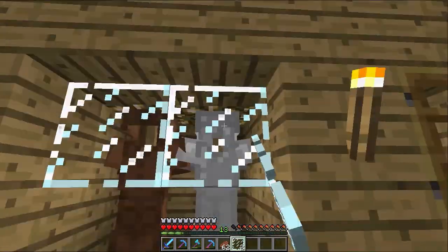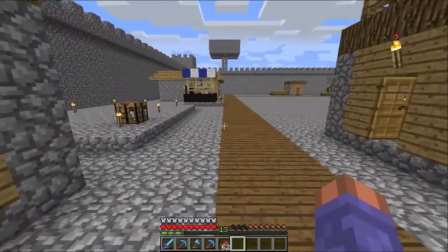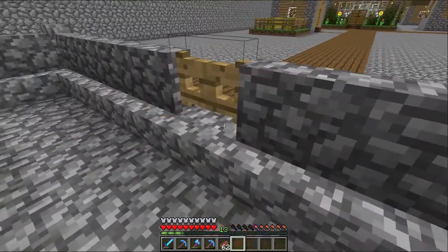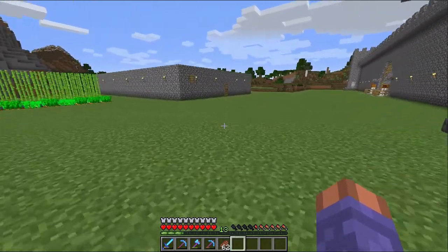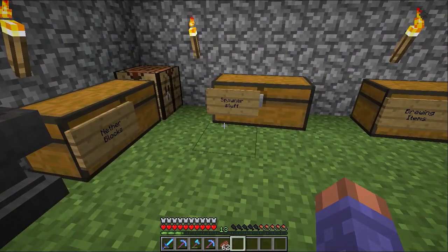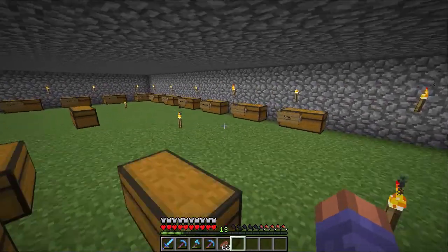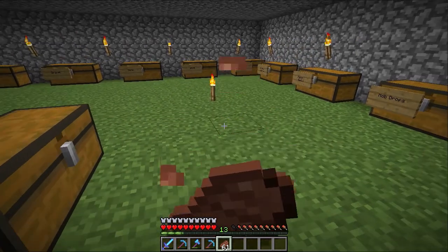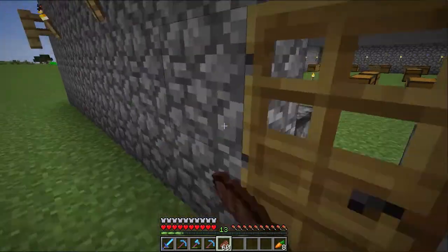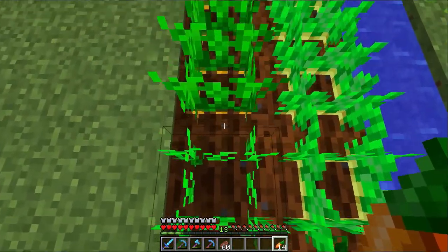I'm going to do a quick breeding session to try and get some levels — I want enough to get unbreaking on the helmet. I also want to get some horses today — just go out and get some. I'm going to set up a little stable yard. I had a horse before and it died somehow — wasn't me that killed it. I've got saddles and horse armor for days from all the dungeon farming. So: breed the pigs, breed the cows, then go get some horses.